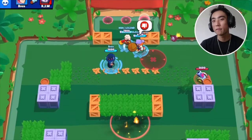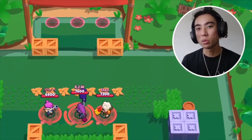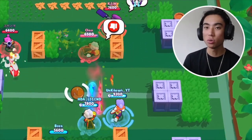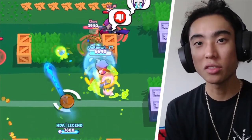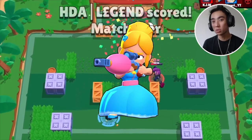Another way Fang's super can be pretty useful is if you're playing on a pretty opened up map and you need to get close to people in order to get them down. You can go ahead and use Fang's super to cut down the gap between you and your enemy. And if you're playing against a brawler like Piper where they obviously do less damage the closer they are, then Fang's super is a great way to get those long range brawlers down.